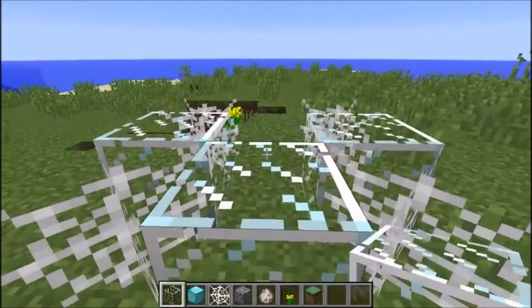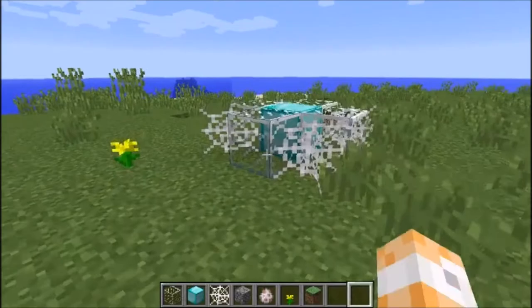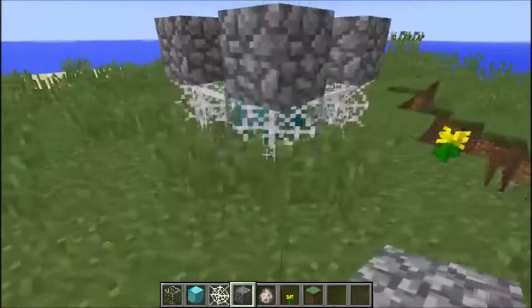Once you have that done, go to the next step. When you're done, put a diamond block — if you don't know how to do that, let me show you. Just put it there, then put callstone, and use cobwebs because — hashtag Minecraft logic.